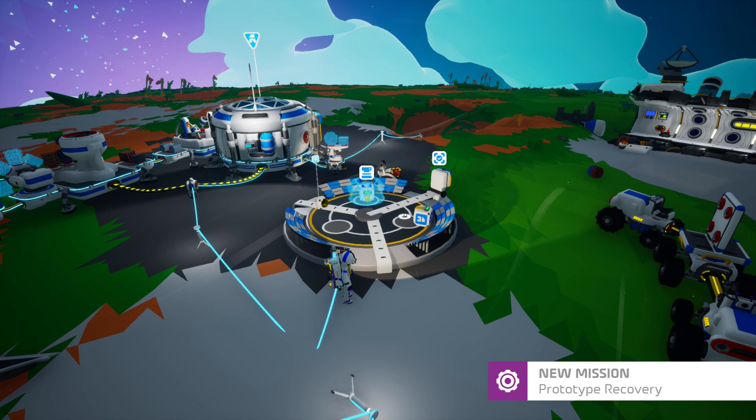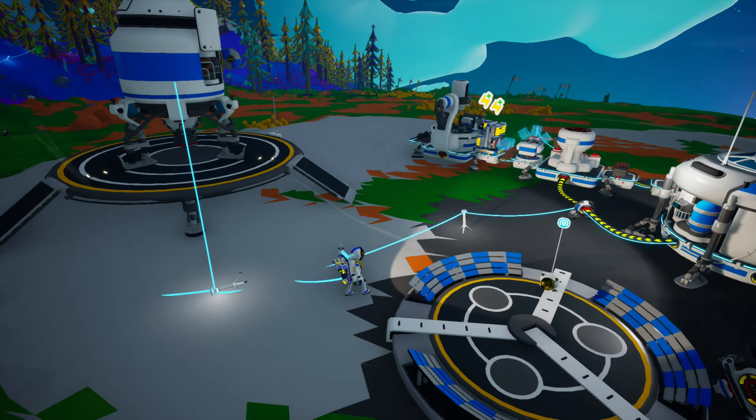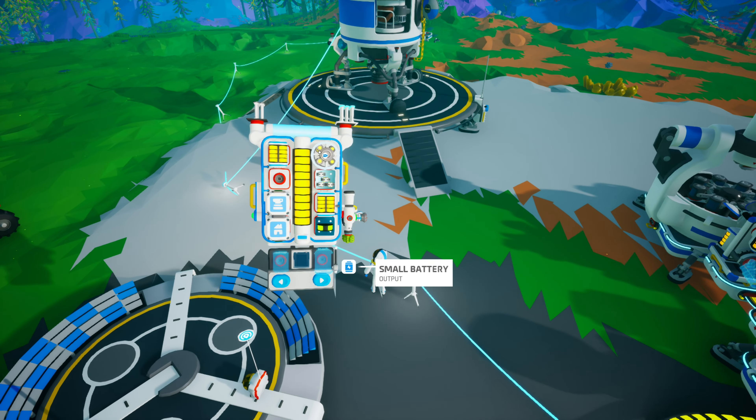Let's go ahead and claim our mission. We finally got a QTRTG, a solid fuel thruster, and a field shelter. Now we can use a mini base.